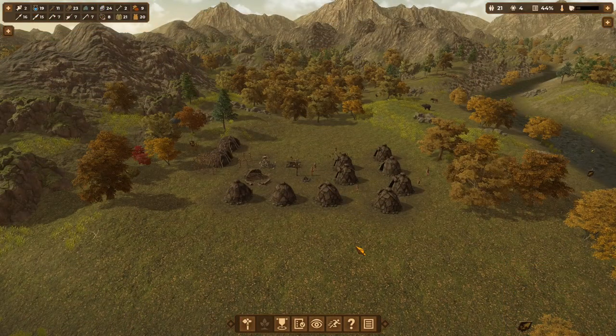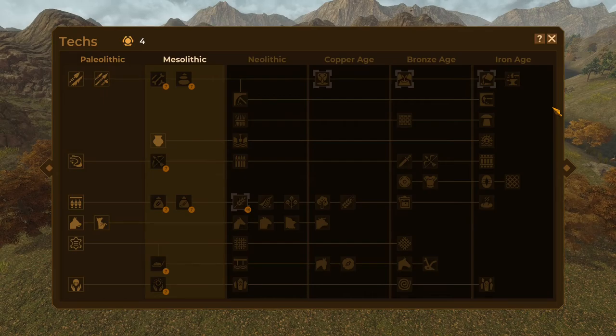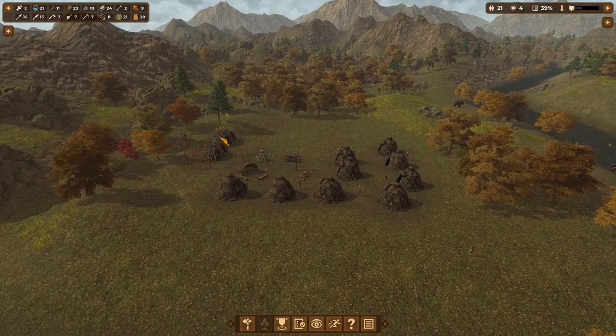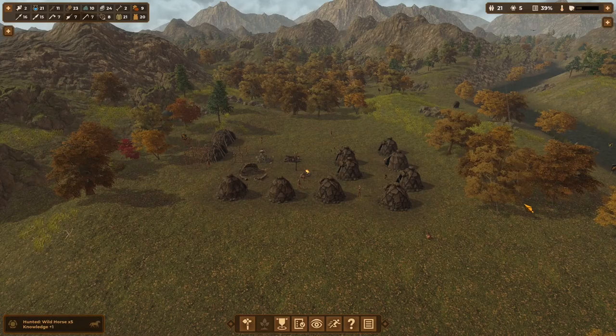Hey everybody, Keith Kay here, and today we are playing Dawn of Man. I've got five tips that can help you succeed and thrive at this ancient society simulator. Dawn of Man is a simulation where you try to take your tribe from the Paleolithic to the Iron Age by thriving through many seasons, gathering resources, fighting off attacks, and advancing your knowledge. Let's get started.